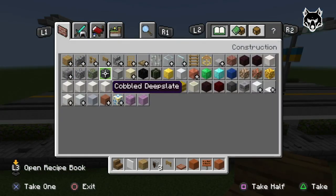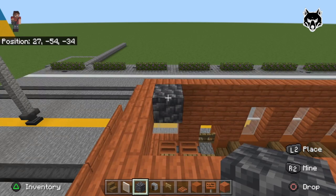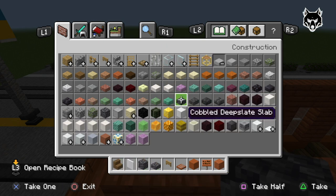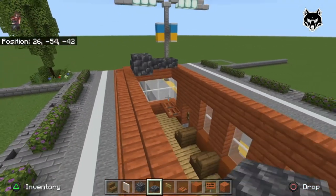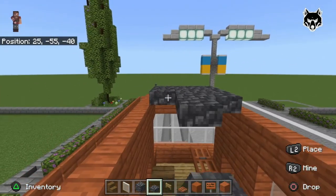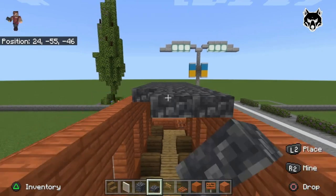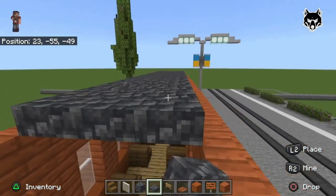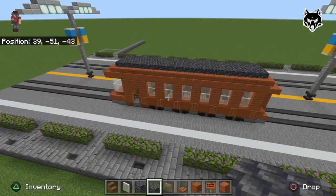Now we're switching blocks — we're getting deepslate. Place one deepslate block, then place a deepslate slab on top of it, break the deepslate underneath, and the whole roof will be deepslate slabs going across like this. Sorry about going back to your inventory — I know how brutally annoying it is in tutorials when the creator makes a mistake and you have to watch it back. Pretty much the whole roof goes across in deepslate slabs.